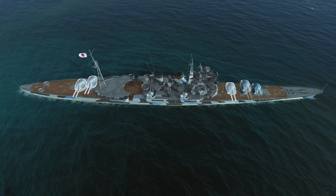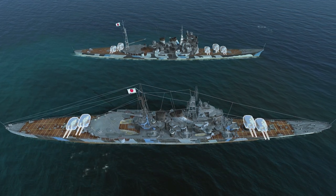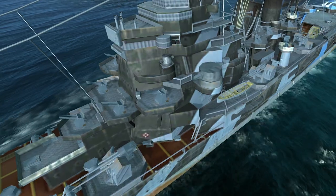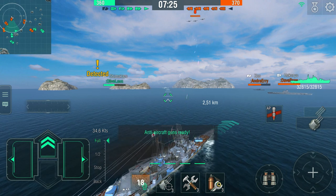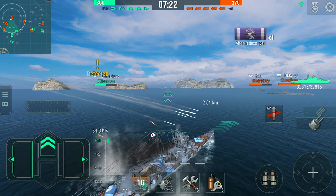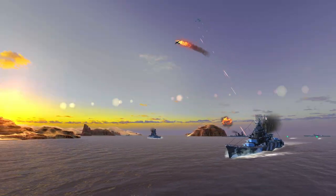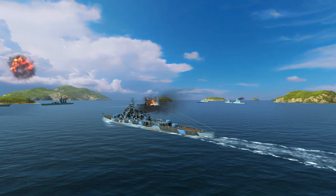Unlike Takao, Maya is equipped with four main battery turrets, which is one turret less. However, this is well compensated by an additional anti-aircraft gun mounted in place of the missing turret. The Air Defense Alert skill makes Maya the worst enemy for aircraft. She fights off aerial attacks with ease. This Japanese cruiser is equally effective against other ships, too.